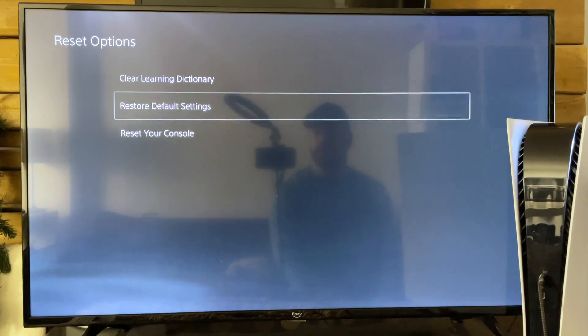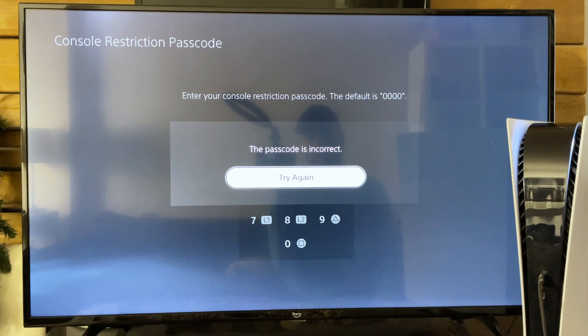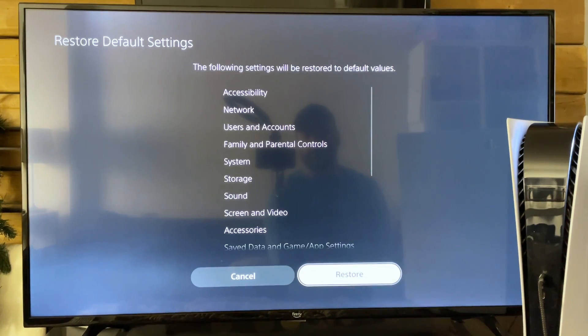From here, you can go to restore default settings. I'm going to input my password — wait, that's not my password. Okay, let's try something else. There we go.